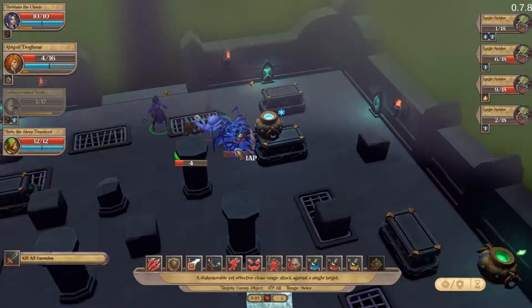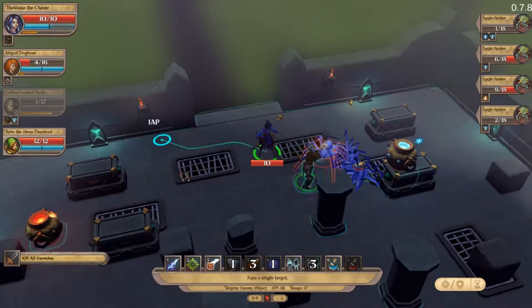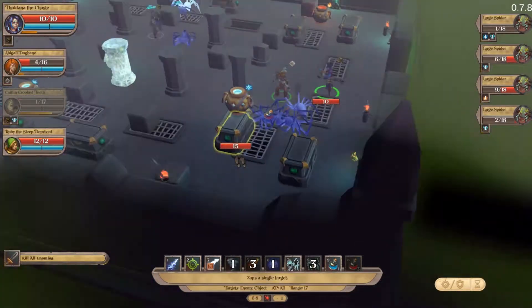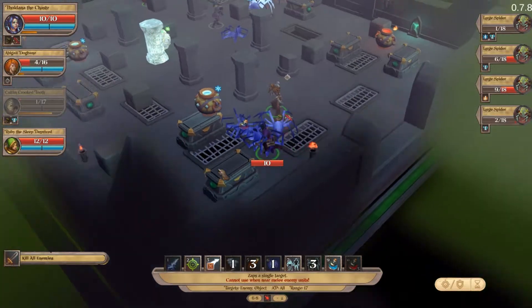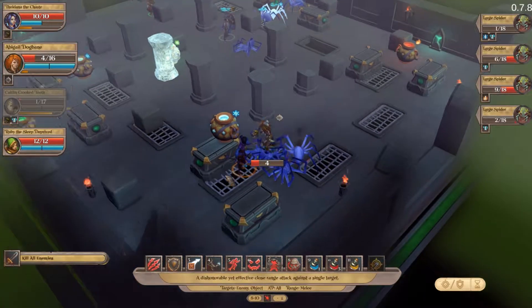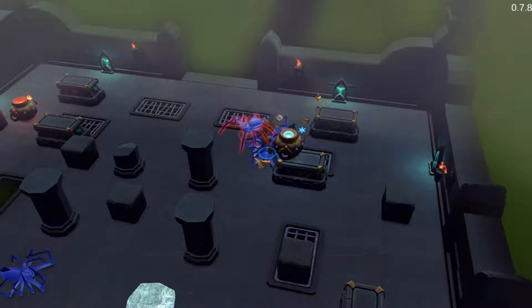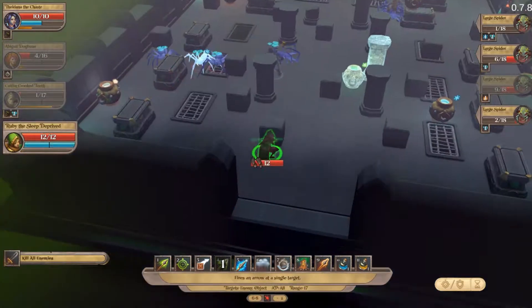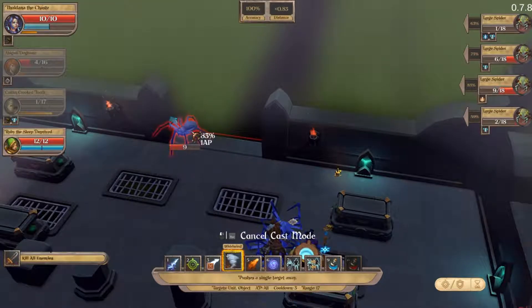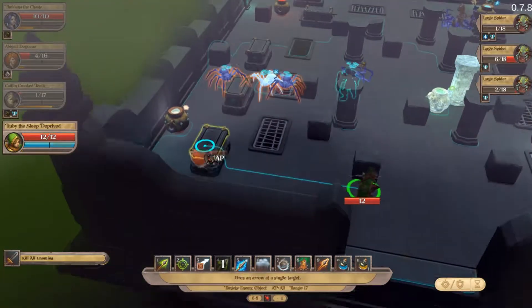Abigail is going to go there. Taldana is going to let push — let's turn around, she's going to come here and then take that. Abigail is going to go here and she's going to kick. The idea is to see if the spider can fly, basically. Luckily we can do this. Bye-bye. At least she got stunned when it plummeted to its death.